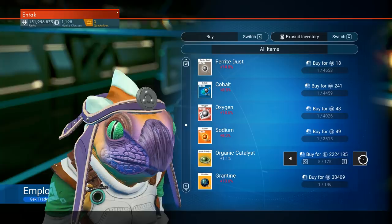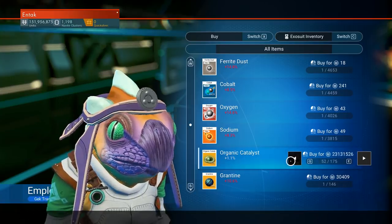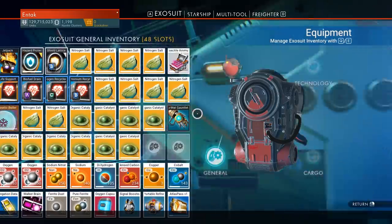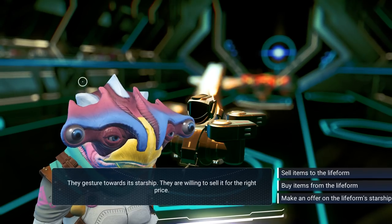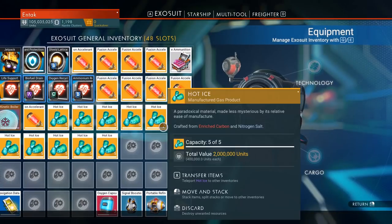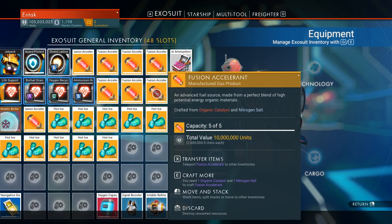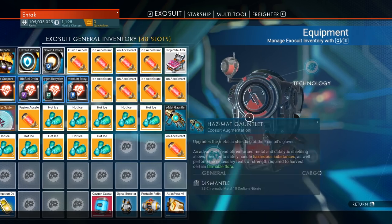The organic catalyst is pretty expensive — we're going to buy 50 of them. That's a significant investment. We bought 50 of those and we've made the fusion accelerant. Now I'm also going to buy the hot ice and thermic compound and test both. The total investment for the fusion accelerant was about 25 million.